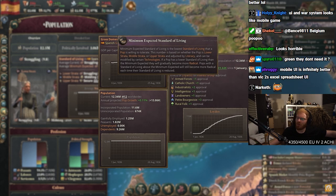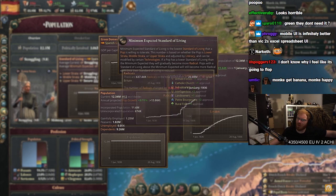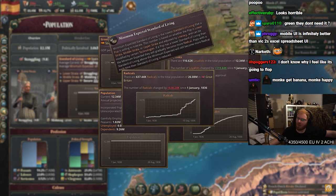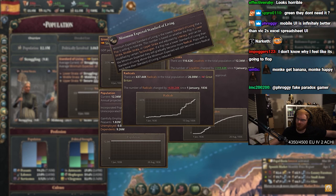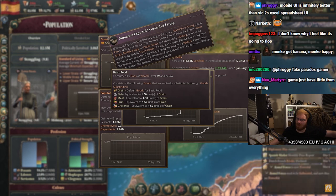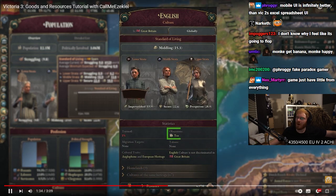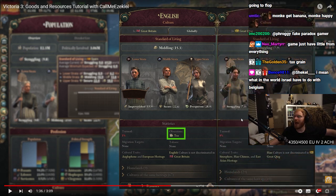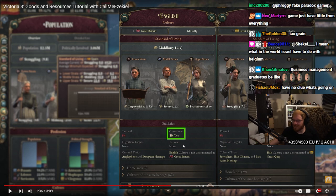On the other hand, if they can't fulfill their needs, they'll become increasingly destitute, sterile, unproductive, and radicalized. But they'll also have lower expectations, making it easier to get back in their good graces. Certain goods get treated a little differently by pops, such as being substitutable like in the case of basic foods, or being more or less likely to purchase them if it's a cultural taboo or an obsession. The British, naturally, have an obsession with tea. Turmoil, migration targets, taboos.